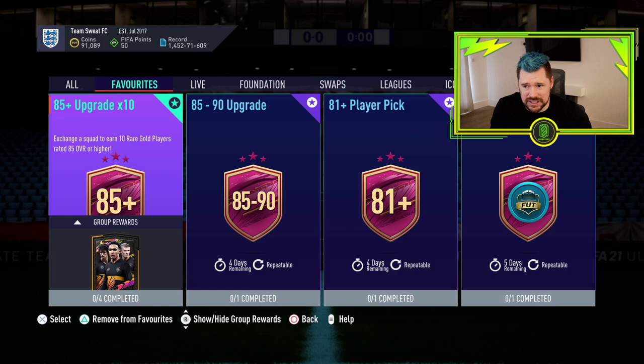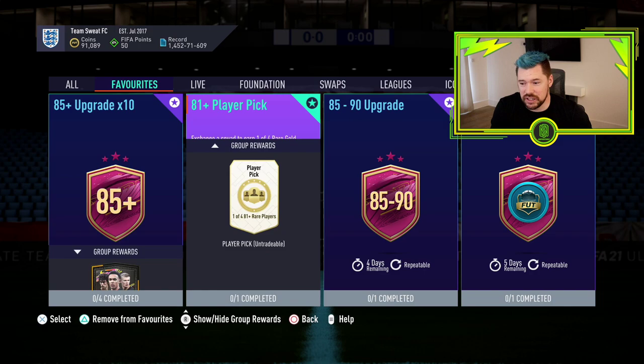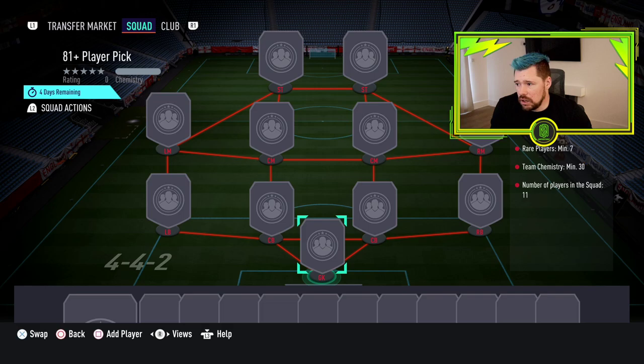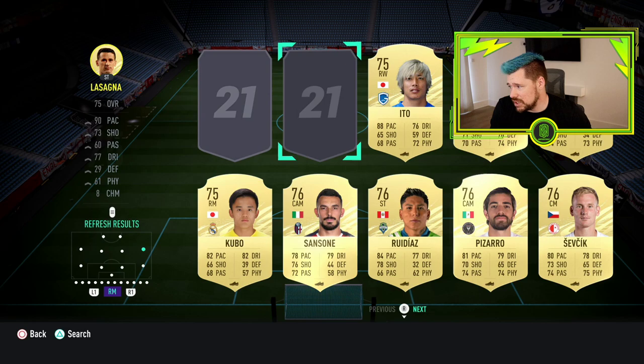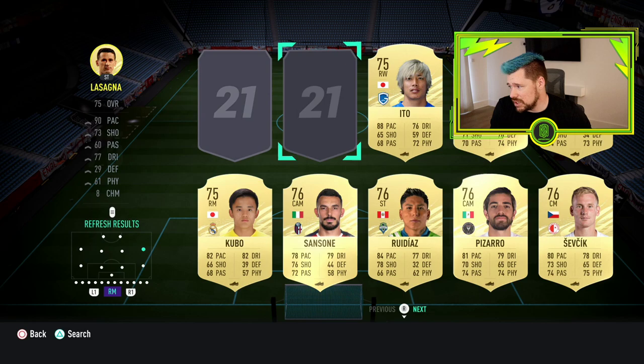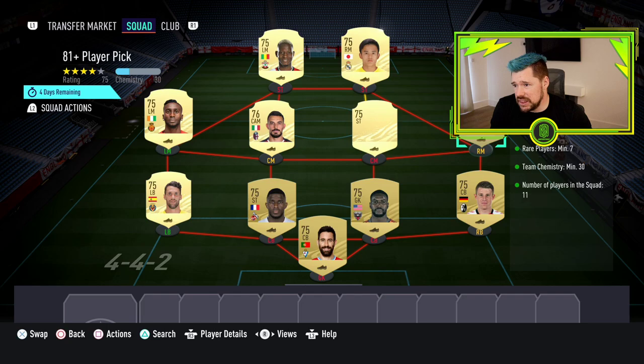I just clicked on the 81 plus and it needs an 85 rated squad — this better be cheap. It's just not, and the reason is because rare golds right now are very expensive. You can get away with four commons which is nice, but you're looking at seven rare golds going for about 2,000 coins a piece, so you're probably looking at almost 20,000 coins to build this SBC for a one-of-four 81 rated minimum pick.